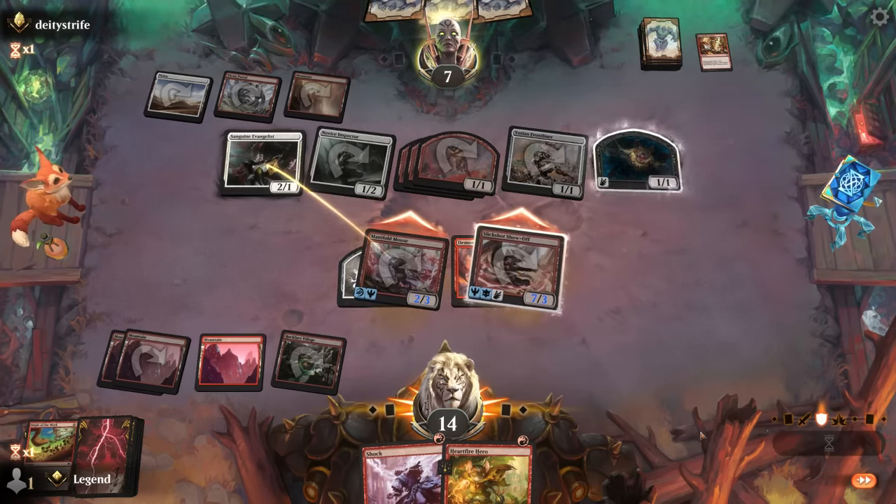Game five, on the draw with a keeper — but no removal. If opponent is aggro on the play we could fall behind. Pretty light on ways to enable Slickshot and valiant with just a Monstrous Rage. Still a keepable hand. Opponent is on mono-red — the mirror match on the draw without removal could be a bit of a problem.